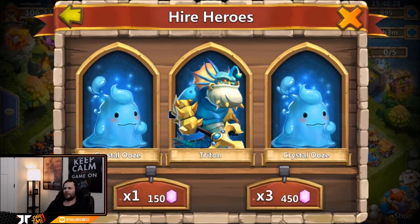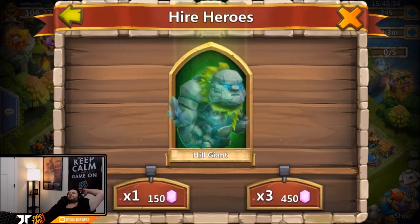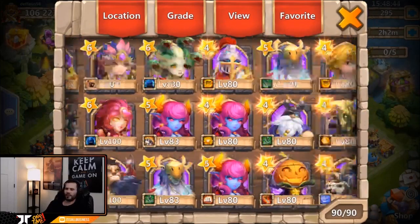Should we roll one more 450? Yeah, let's do it. Come on last 450, Anubis me out! Oh my gosh - Cyclops and Serpent Queen. No Anubis unfortunately.